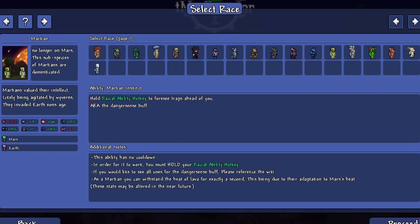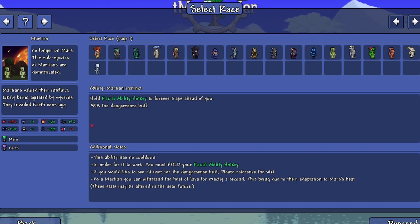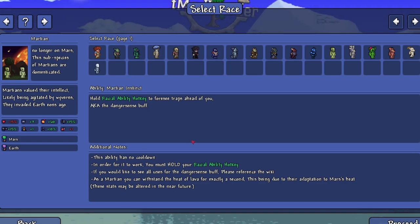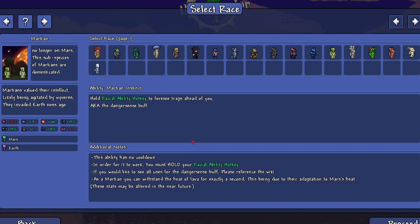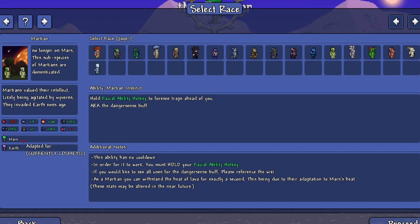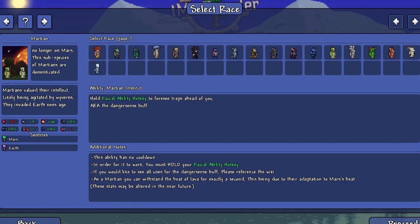Let's check out the Martians. 'Martians valued their intellect, likely being agitated by wyverns, they invaded earth eons ago' - what Terraria player isn't agitated by wyverns? Their ability is Martian Instinct: you can foresee traps ahead with the danger sense buff. No cooldown, but you must hold down the racial ability hotkey. As a Martian you can also withstand lava heat for exactly one second due to their adaptation to Mars heat.